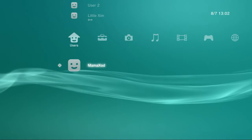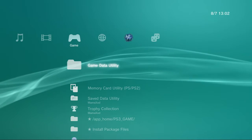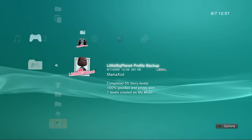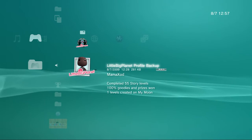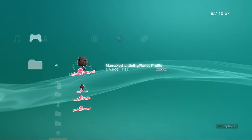Well, PlayStation 3 games have access to two different parts of your system's hard drive: the game data space and the save data space. LittleBigPlanet used to save your profile — that's your game progress, everything in your pop-it inventory, and all the levels on your MyMoon — into the save data space, but as of the Leerdammer patch we will instead be saving your profile into the game data space.